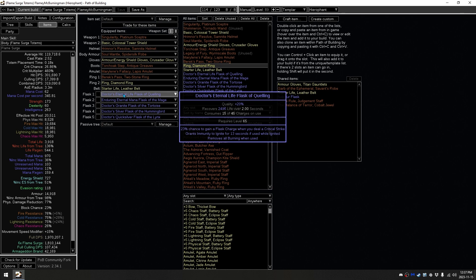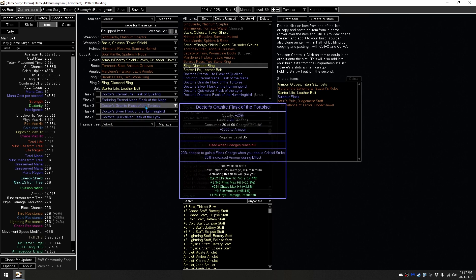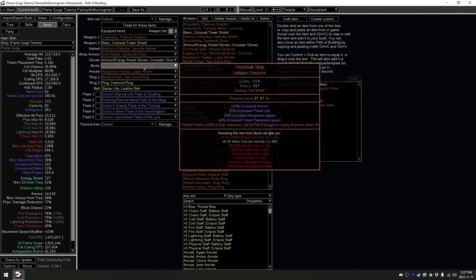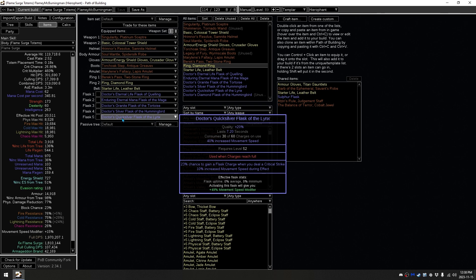Now moving on to Flasks. We just have a standard Life Flask, a standard Enduring Eternal Mana Flask because we don't have a huge amount of mana, so we make sure the effect doesn't go away. We have a Granite Flask with increased armor to bring us up to 90% physical damage reduction. We have a Silver Flask, which is surprisingly better than a Diamond Flask here when paired with cast speed — plus it also gives us movement speed, which we desperately need. We're at 15% right now, which is not amazing. We actually have 25% on the boots but have too many decreases from armor. We also have a Quicksilver Flask with 10% movement speed, giving you 50% as well. It gains charges whenever you critically strike, and since totems inherit your stats including on-hit effects, you'll be able to critically strike with them and get Flask Charges.